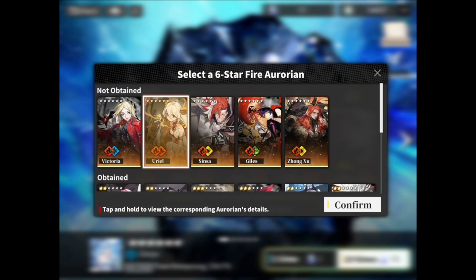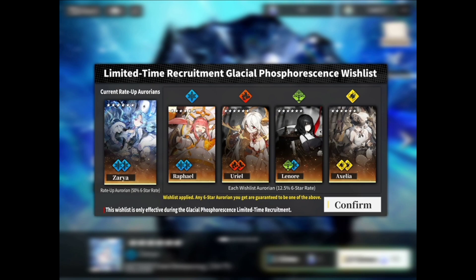You can do that for all four slots here. If you look below their pictures, each wishlist Arroyan has a 12.5% 6-star rate — multiply that by 4, that's 50% — add that to the 50% for Zarya, the banner Arroyan, and that means with the wishlist active you will be guaranteed to recruit one of the Arroyans you selected, in addition to the banner Arroyan.